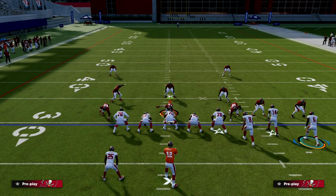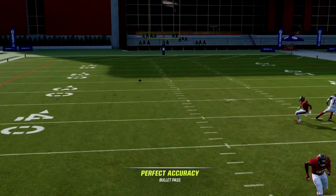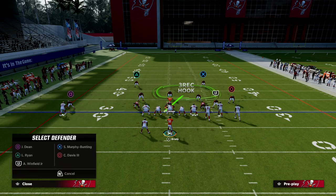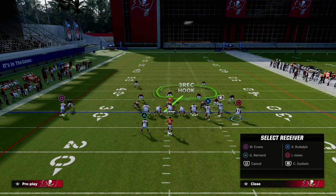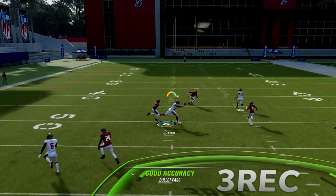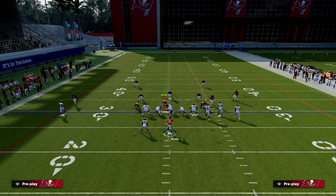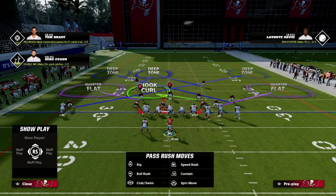Another thing I really like about this play is it does a pretty good job of working against man press. If they're trying to press you in man, this is a great play — you're going to see him cut to the inside, free-form that inside, and click on an aggressive catch. One big drawback with bunch this year is its ability to beat press man from the left side, specifically if they put a defender to take away your C route.